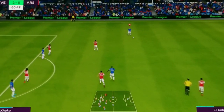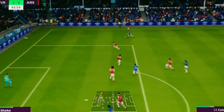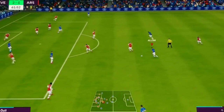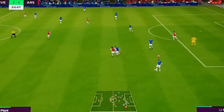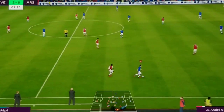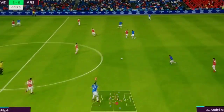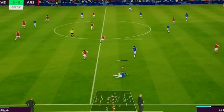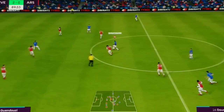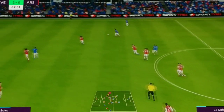Andre Gomez passing it to Coleman. You can see the amount of space that Coleman has to run into — he can cross. He's not a great crosser but of course if that cross reaches Calvert-Lewin, he's gonna score. This is how I'm building up from the back. Alan, Andre Gomez, back to Digne. I just build it up till the half line and we can see Ducure of course being ahead of all of them.